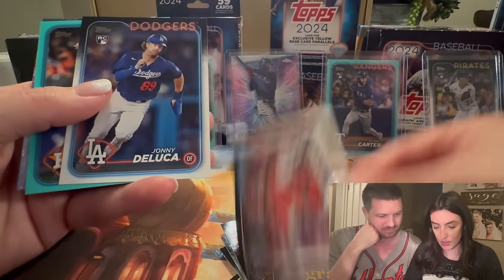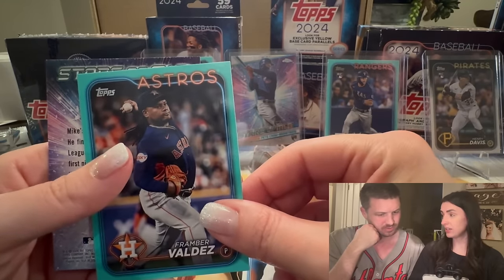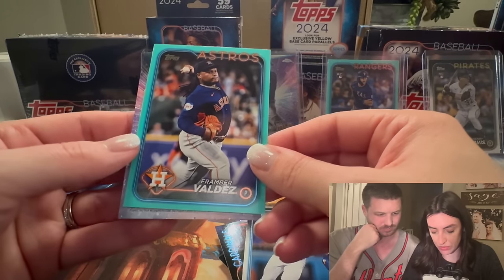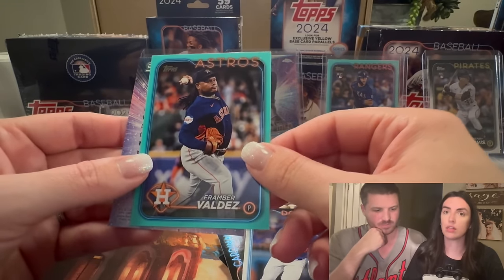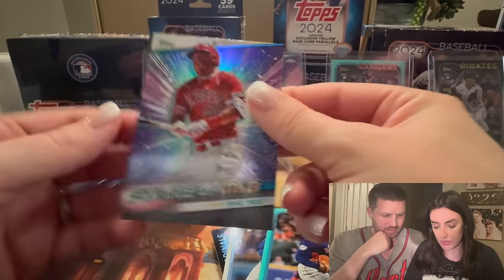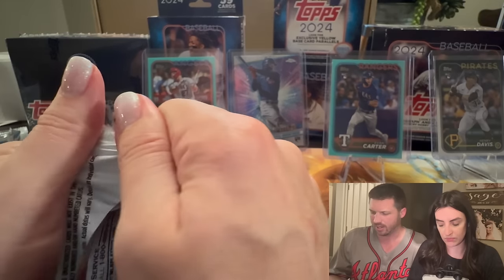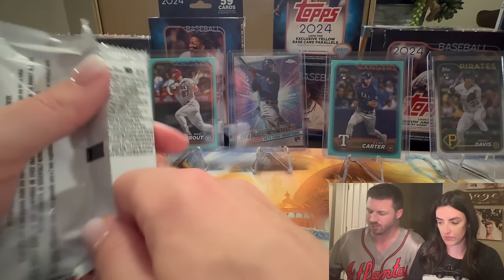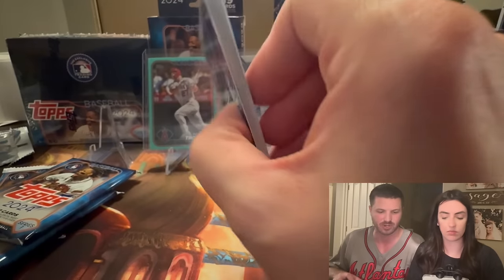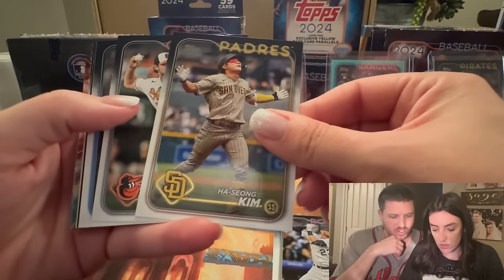Ichiro — what do you know about Ichiro? He played for the Mariners. He's on the Hall of Fame ballot — unanimous, I think that's what I'm thinking of. He won Rookie of the Year, and I heard that his first 10 at-bats he was 3 for 10, but his batting average never dipped below .300 the rest of his career. That's pretty crazy — .300 is a pretty good batting average.